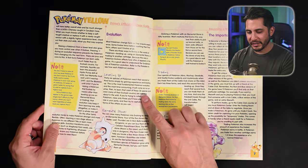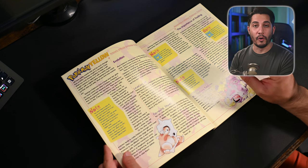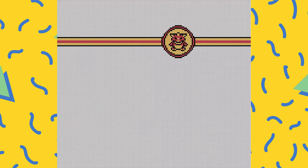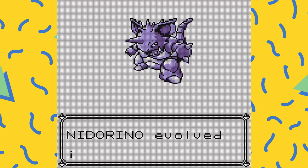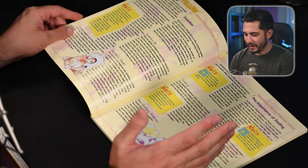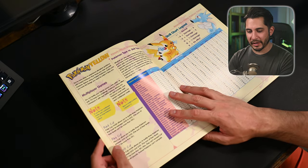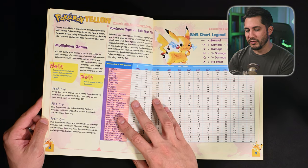Pokemon Yellow goes into detail about evolution — leveling up, elemental stones, and trading. There are Pokemon that evolve only through trading; I found somebody on the map and traded a Cubone for Machoke, and we know that Machoke evolves into Machamp when traded. I used my Machamp for a bit — I tried using Ash's Pokemon but also threw in others like Nidoking and Machamp. Moving on to multiplayer: I never got to do this back in the day — I didn't utilize the Link Cable much.